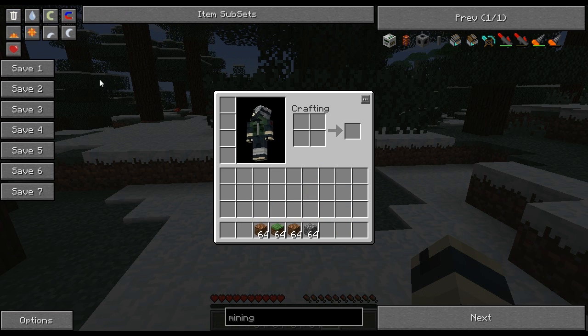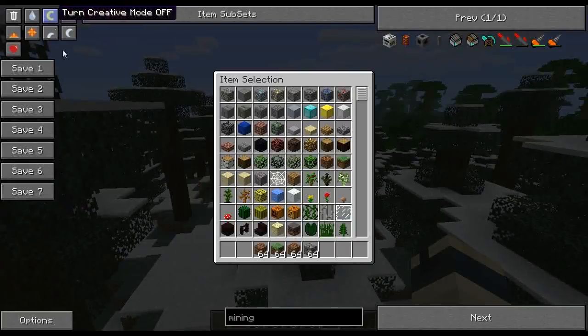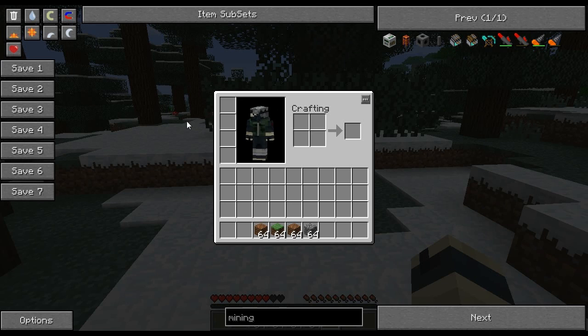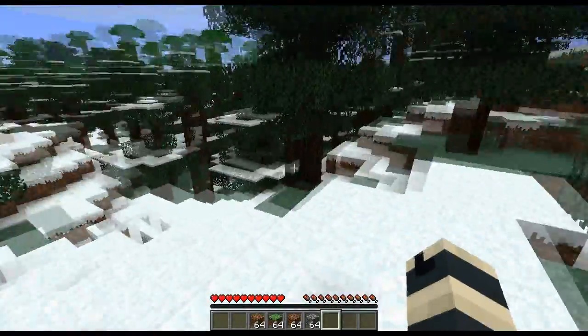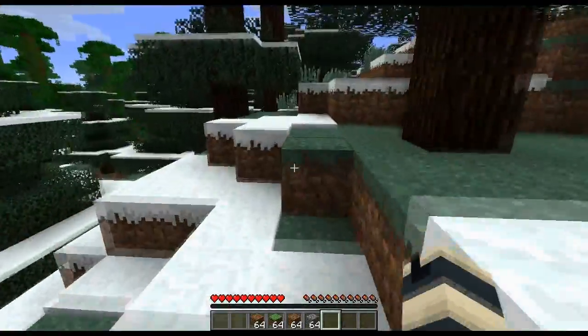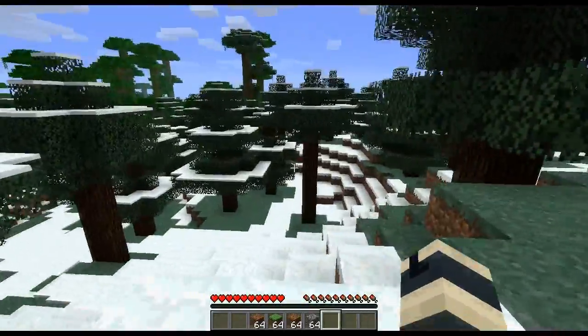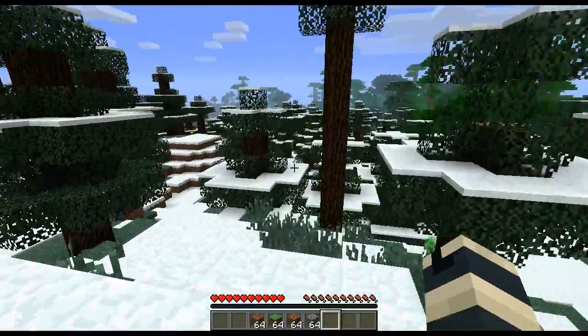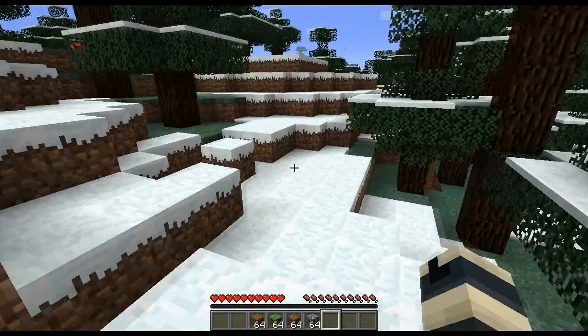Say I injure myself a little bit — turning off creative mode, injuring myself, or perhaps I was fighting something. There's an awesome feature called Heal the Player. Simply left click and it completely heals up your health bar and gives you maximum food, which is extremely good. You can go on and continue your work in survival mode without worrying about staying injured.